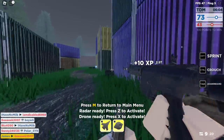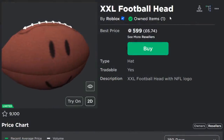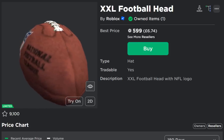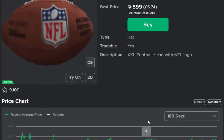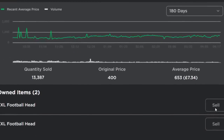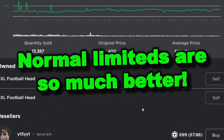Comparing this to a genuine Robux limited like the XXL Football Head - we've got the option, we can click it, we can sell it, you can buy it, you can sell it straight away, it's tradable. If I just go and buy one of these there and buy now, it's going to say I own two of them and I can sell it straight away. Normal limiteds are so much better than UGC limiteds.